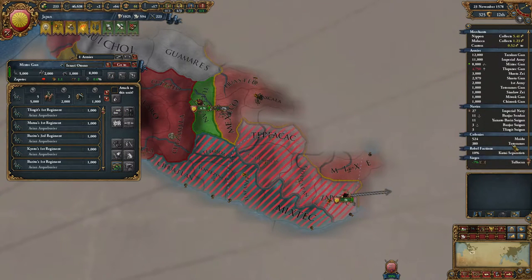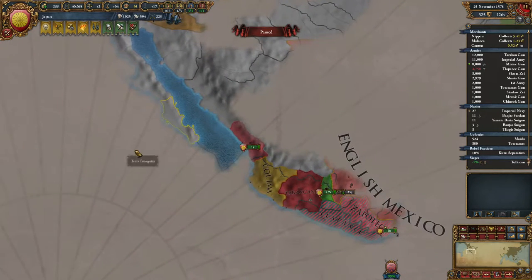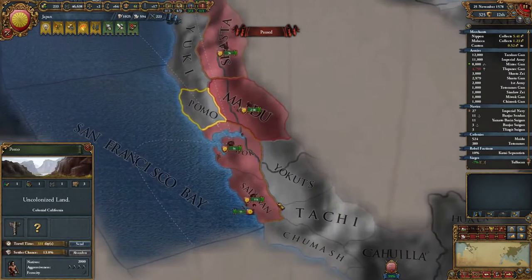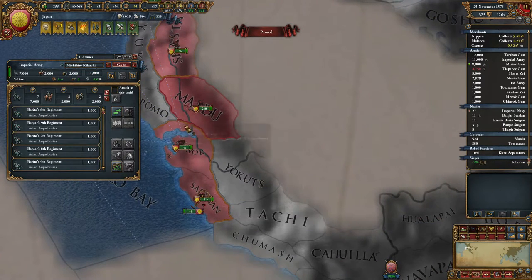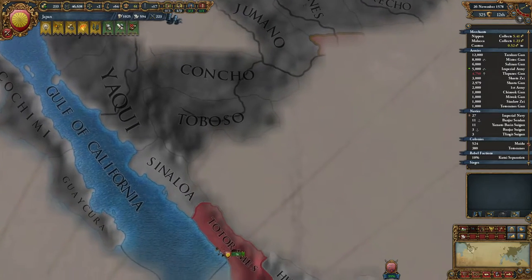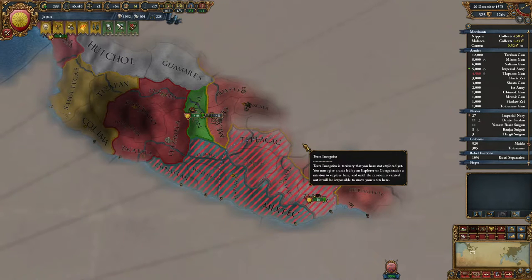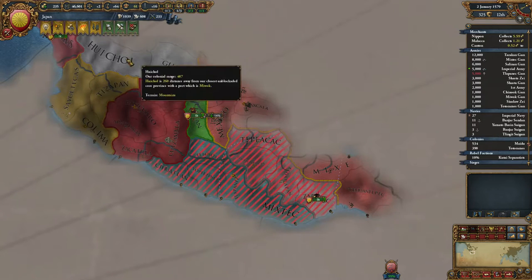How are our colonies doing, by the way? Maidu and Totorames - it's gonna take some more time. We probably want to get another colony going somewhere. Lots of troops - we've arrived! Very nice. Do we have another leader? Yes, we do. Let's split you up and go hunt for the seven cities. We can always pull them back once they are needed in a war.